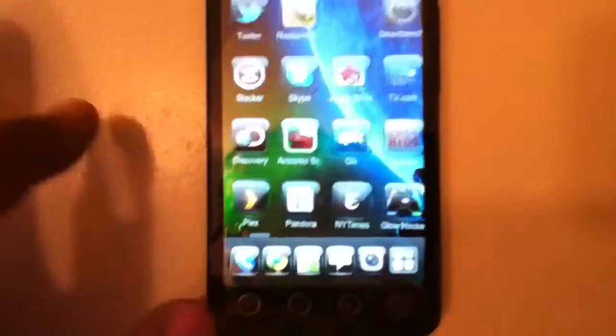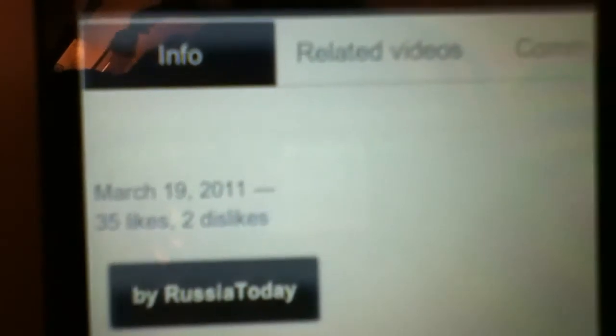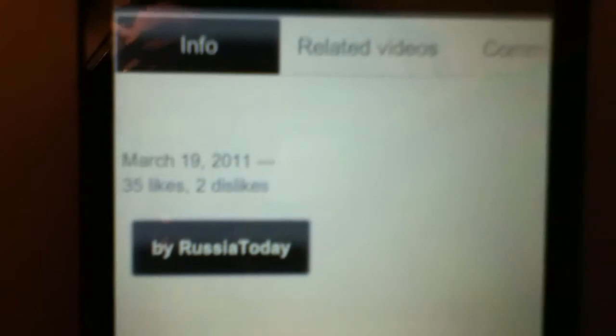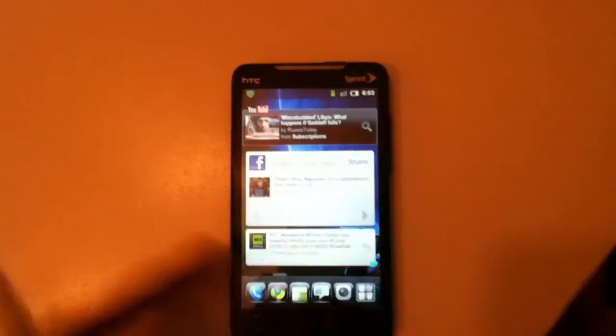I'll try and show you the YouTube application so you can see what I'm talking about. As you can see, some words show up fine but some words are in that really high yellow color and they just do not show up — like the Info section here doesn't come up at all. Some parts do come up but not all of it.